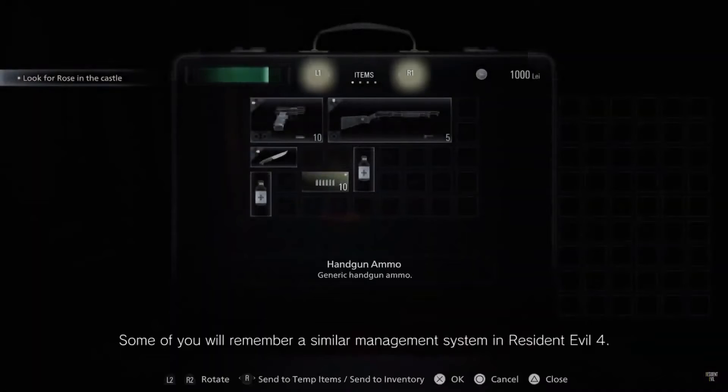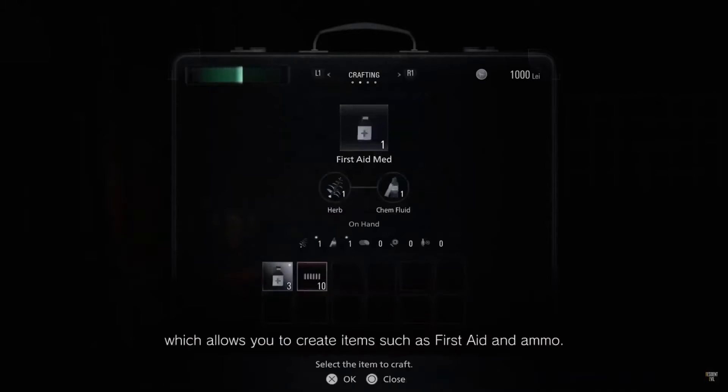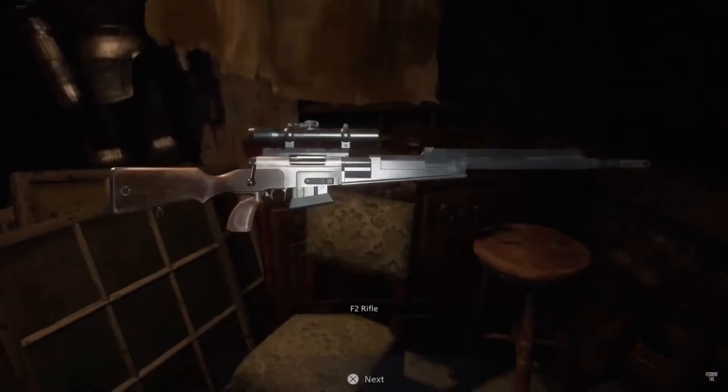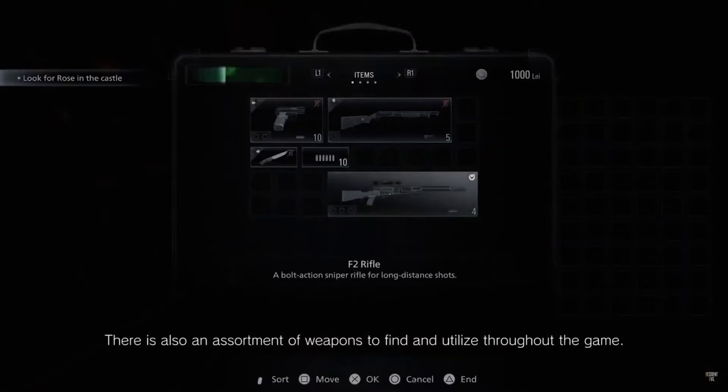Some of you will remember a similar management system in Resident Evil 4. This time around, we've added crafting, which allows you to create items such as first aid and ammo. There's also an assortment of weapons to find and utilize throughout the game.